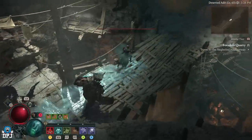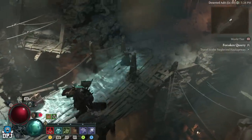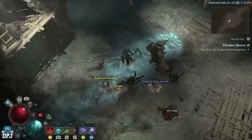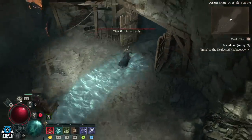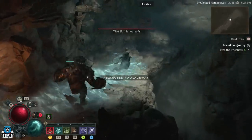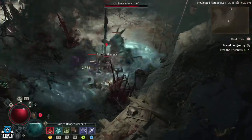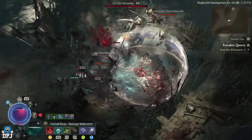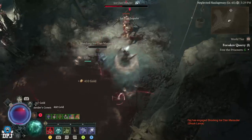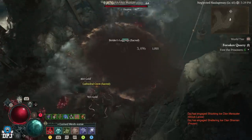Okay, that's one enemy group done. So this is the way I normally farm the Forsaken Quarry — I do the first two instances, and this next section requires me to rescue or release prisoners, but I just run past all the prisoners and don't release any of them. I'm just farming these enemies and then we're going to reset the dungeon by simply leaving and coming back in — you can do this over and over.